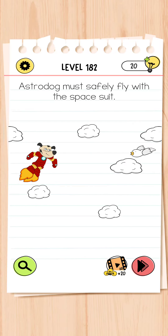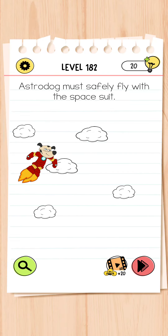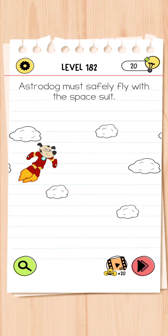Okay guys, let's start this level. Astro dog must safely fly with the space suit — okay.